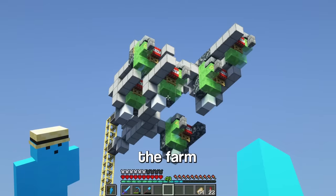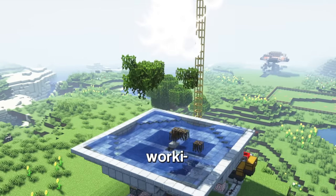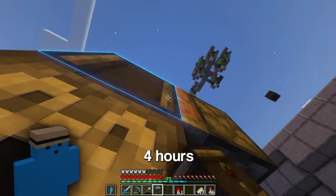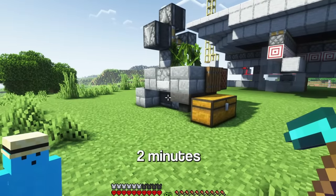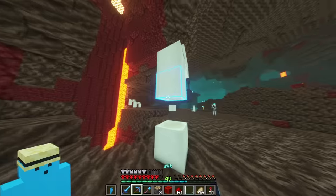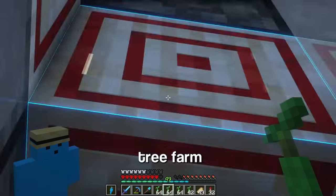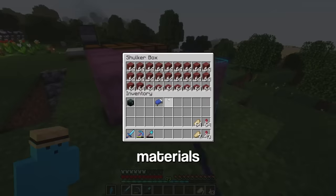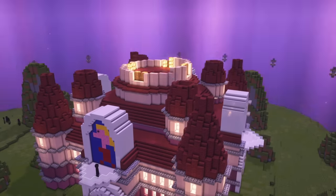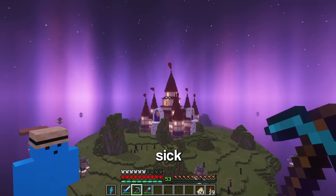This is the mangrove farm — don't ask me how it works. Let's test it out. It's actually working! I'm out of saplings, so I spent an additional 4 hours building a tropical farm — just kidding, this took me like 2 minutes. To activate this I need a lot of bone meal. Now we can AFK the tree farm for a while. I've got all the materials, so let's get straight to building. And with the final block, this castle is complete. This is looking sick.